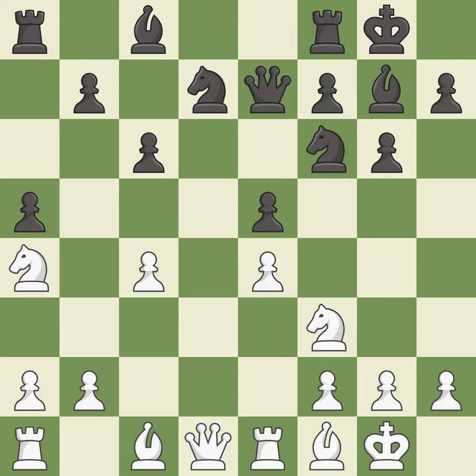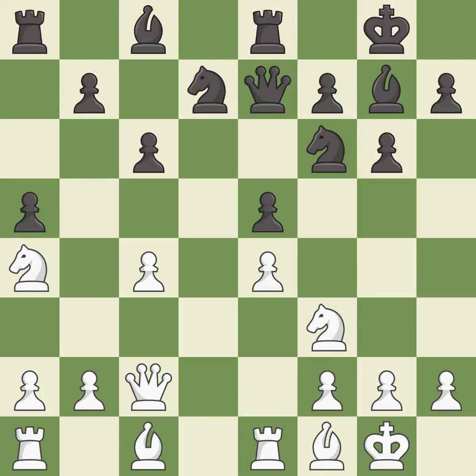This activates the queen by developing it off its starting square. This also develops the queen off its starting square, getting it into the action. However, this overlooks an opportunity to offer an equal trade of pieces — it is an inaccuracy. White had an advantage, but now the game is close to equal. This also misses an opportunity and is an inaccuracy.